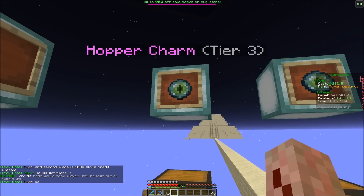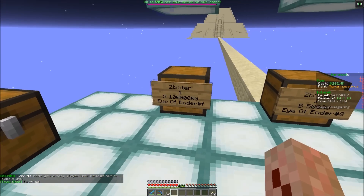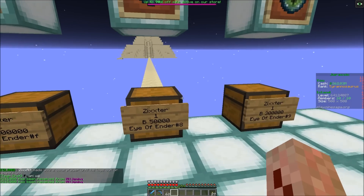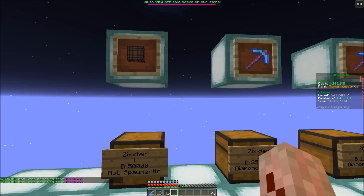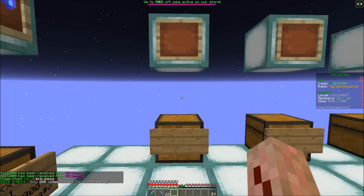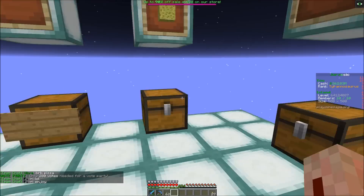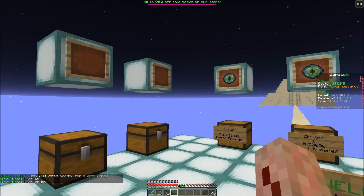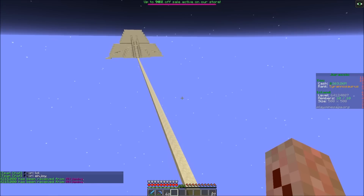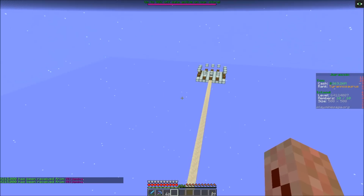I bought quite a few tier three hoppers. If you have spare, I'm buying them for 10 million — best price on the server, as far as I know. Still selling tier one hoppers, tier two hoppers, pig spawners, explosive picks, and multi-block picks. We were buying hay and sponge but we stopped for the time being. I feel like we've got enough levels to continue.